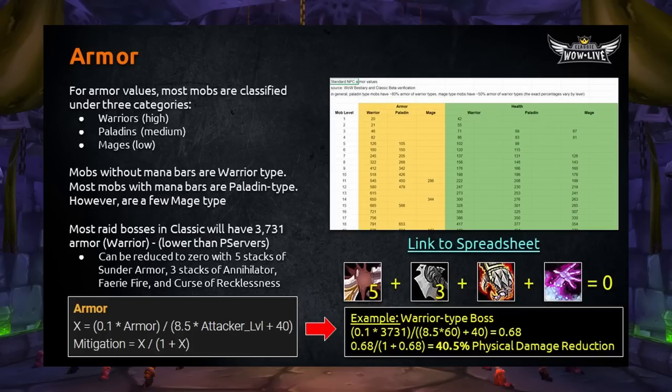If you have all those debuffs, the armor value of that boss will be zero, meaning there is no physical damage reduction from melee aside from glancing blows. If a Warrior-type boss has no armor reduction — which is practically impossible since you need Sunder Armor for threat — that 3,731 armor would result in a 40.5% physical damage reduction. Reducing that number to zero is a huge increase in DPS. Annihilator may be very important, especially before Phase 3 when Nightfall comes out. The equation on screen is an excellent approximation, though there may be a different formula for level 60 characters fighting raid bosses — we are not entirely sure.